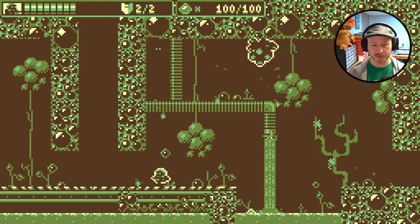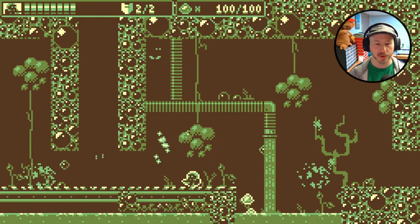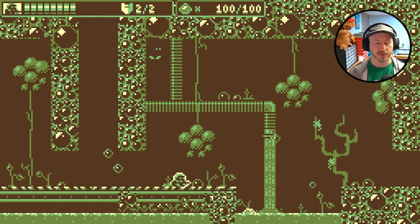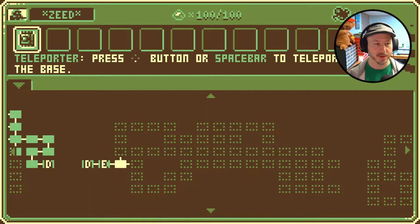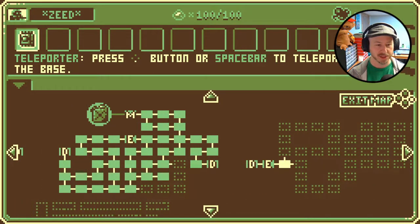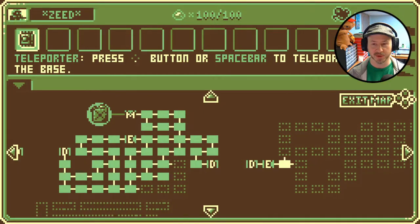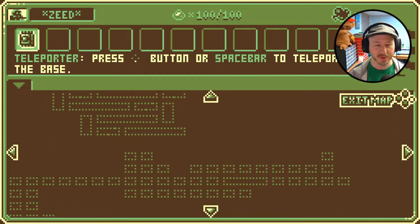Looks like we're going to be checking out some new enemies here. You can either jump across or wall jump up — you can wall jump, regular jump, and shoot. At any point you can hit Y on the controller to check your map. You can see all the areas we've explored — the reactor area we weren't able to get into, the brood area we just entered, and a couple of areas to the south.